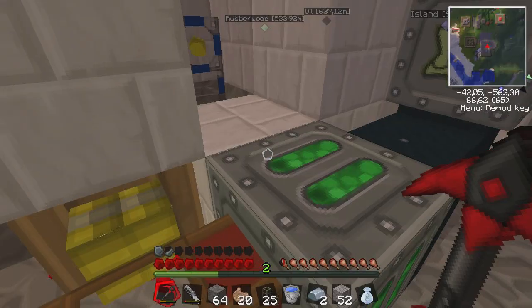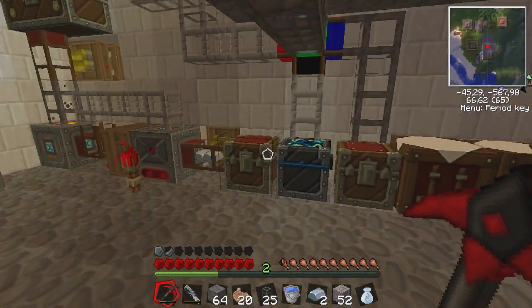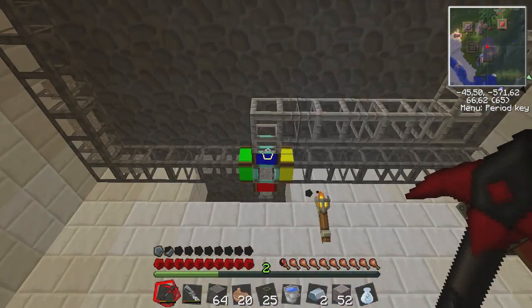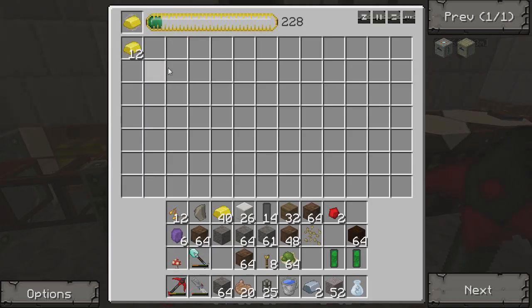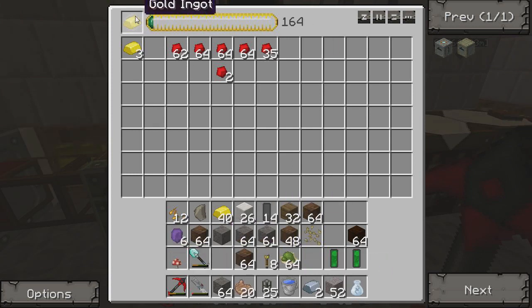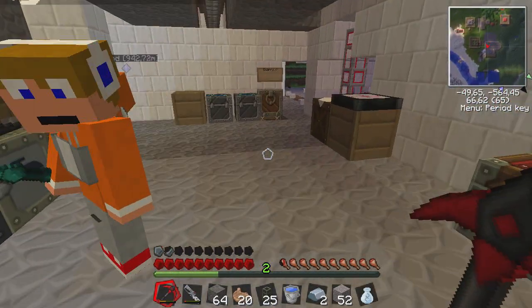It makes you better. And here I have an energy condenser on my dirt, sand, gravel, and cobblestone — oh, not cobblestone. Sandstone and stuff goes into the energy condenser and it makes gold at the moment. I can make redstone or gold. Because everything in this game with this mod has an EMC value.